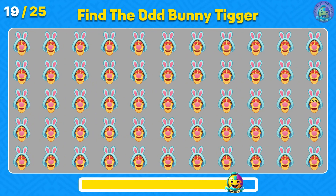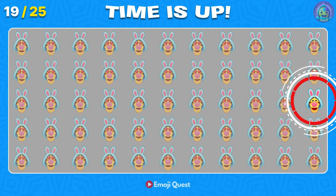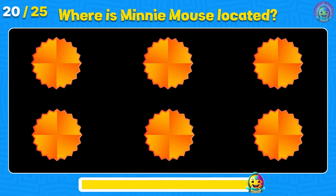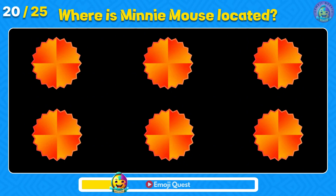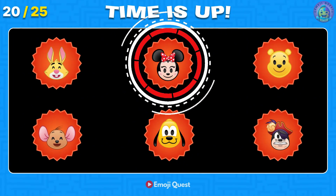Find the odd bunny Digger. There it is, a happy bunny Digger. Next, memorize the location of this emoji. Now, where is the Minnie Mouse located? Amazing, it's right here.